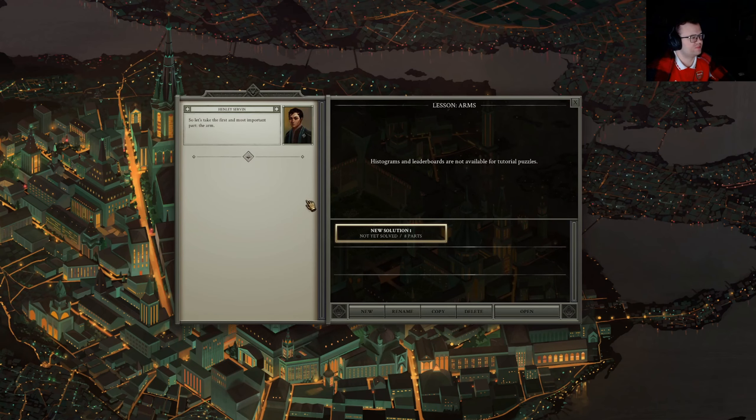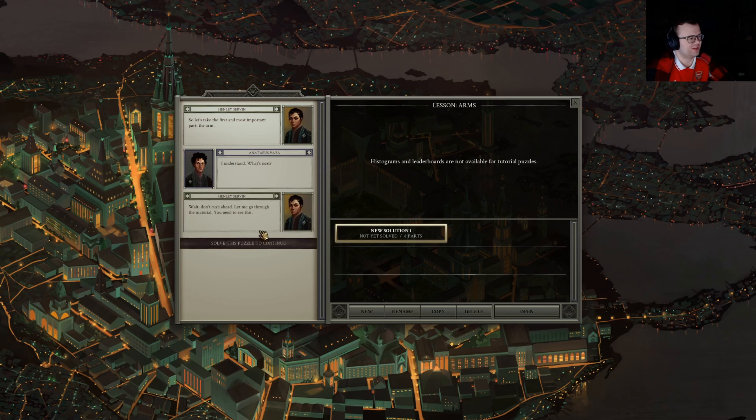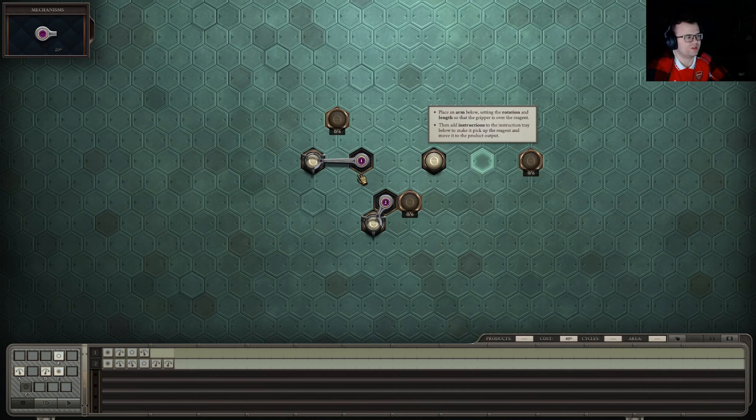Arms — let's take the first and most important part: the arm. So we have to place an arm below, setting the rotation and length so that the grip is over the reagent. Then add instructions to make it pick it up and move it to the product output. We grab the mechanisms from the parts tray — this is instructions.